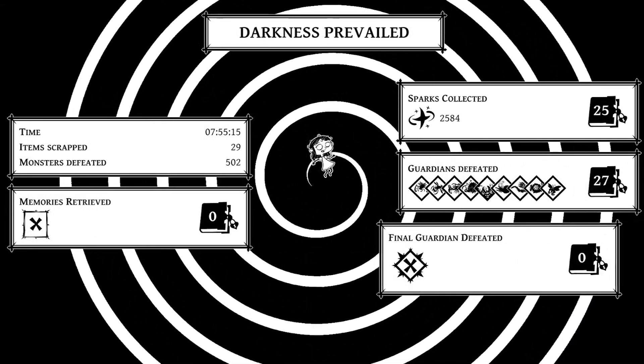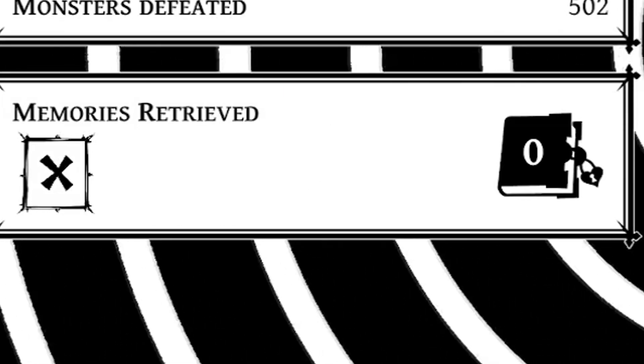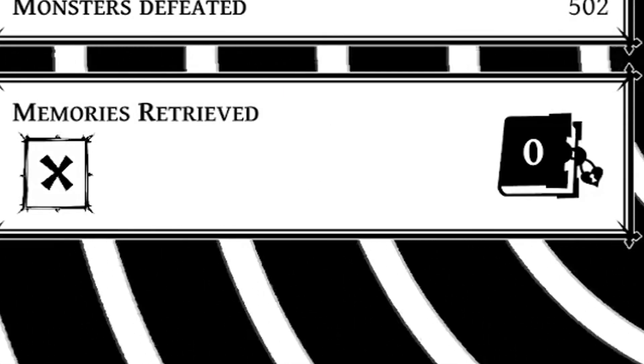The shelf seems to be the only use for knowledge at the moment. Also on the death screen, there's a section called Memories Retrieved, but that doesn't unlock until after you've won your third run — that's when the game opens up even more. But it hasn't happened for me yet. Now let's talk about the items and weapons you can find in a run, and all the upgrades you can do.